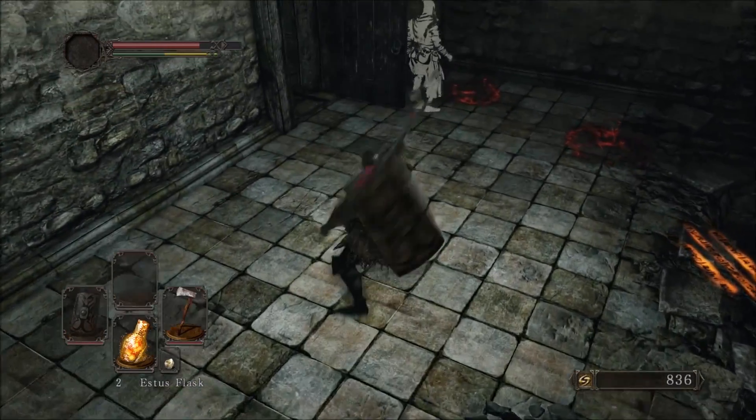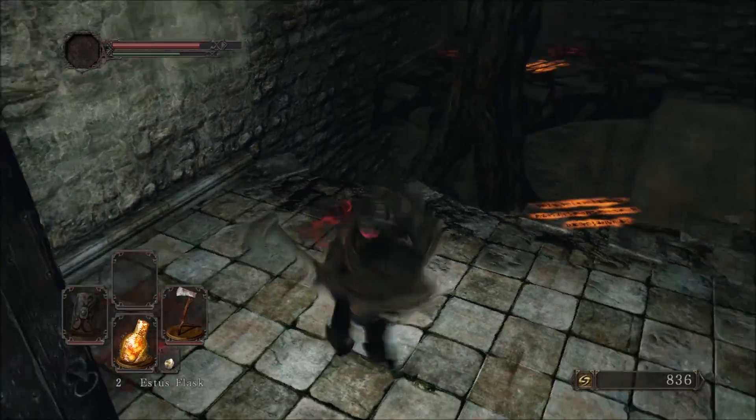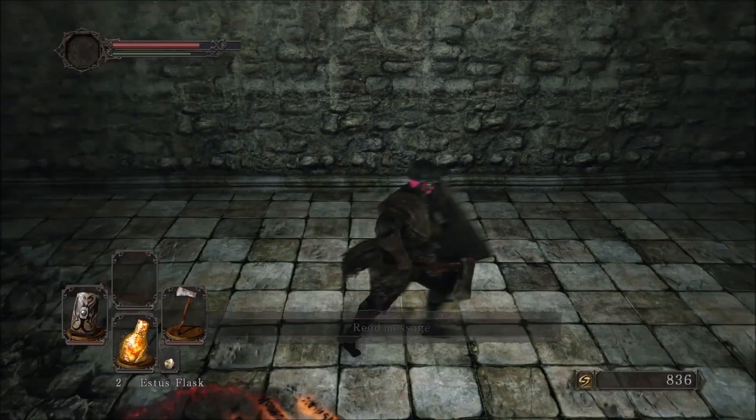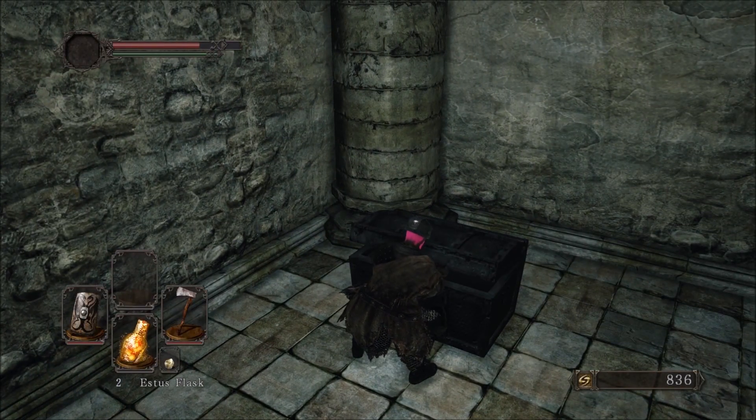The jump attack will definitely work, but is it a running R1? Is it the one-handed running R1? Yes it is — that is a downward swing. That is what I'm looking for to kill that lizard.